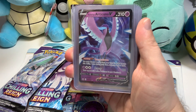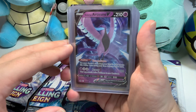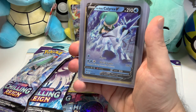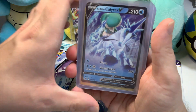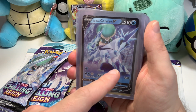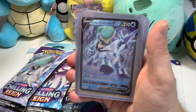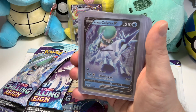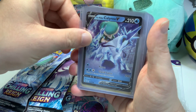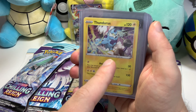Starting off with the Galarian Articuno — I've started pulling a lot of these. Next up is the Ice Rider Calyrex V. One of my viewers, Mike, was telling me how he pulled the Shadow Rider. When I first pulled this I was facing it the other way so my girlfriend could see it first, and for a split second I thought I pulled the Shadow Rider. I'm very happy to have this card. And then the holographic Thunderous — this is my first one. I have the full art version but this is just the regular holo.